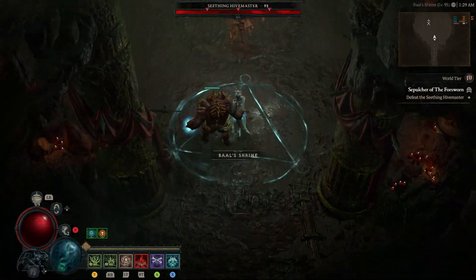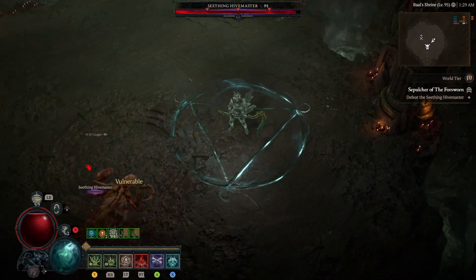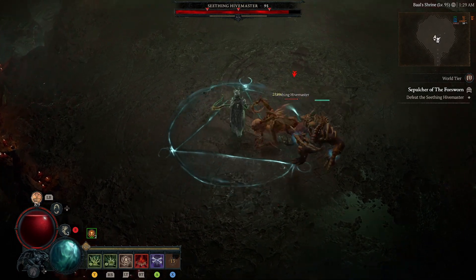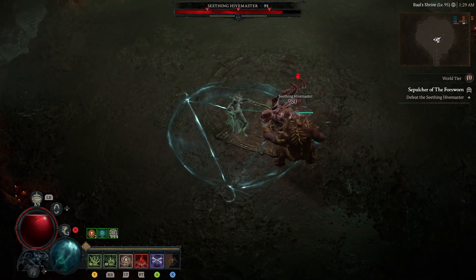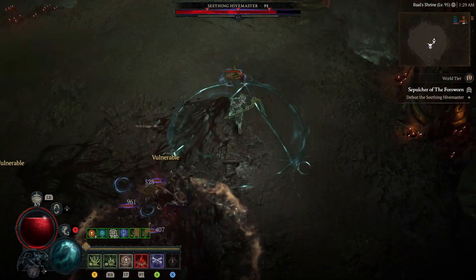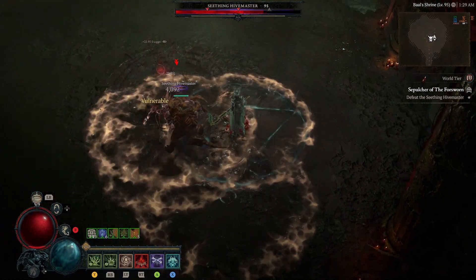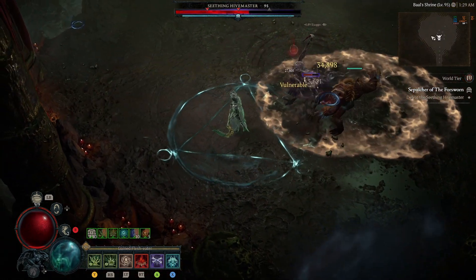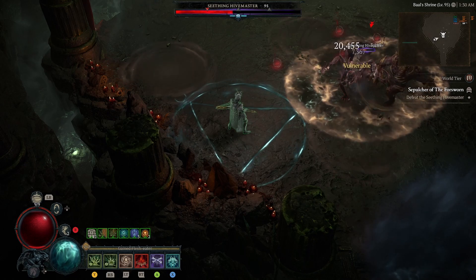The bone golem has some notable features — I believe it's the fastest attacking golem. Its attacks also cleave, so anything in front of it gets hit. I would say this is probably the strongest auto attacker, but not the strongest golem overall. The damage numbers are really small, but we can see it critting for 50k to 40k, and on a non-crit it's around 20k to 30k. It's not a lot of damage, but we're trying to see how much golems can actually do.